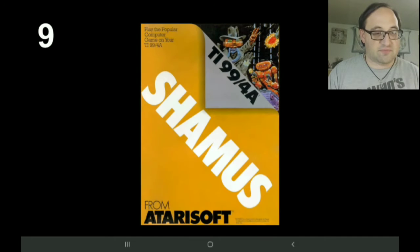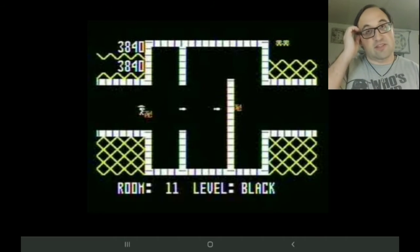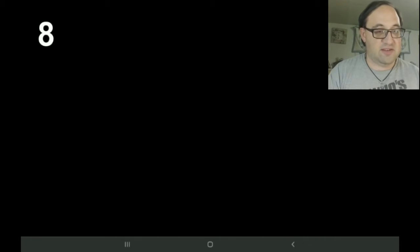Number 9 is Sherman. All it is is that you try to find a bunch of keys and escape. The unique thing about this game — surprising for way back in the 80s — is that the map constantly changes and is never the same. It's always randomly generated, so it's always difficult and interesting to find everything. Each room is a different color and each monster in the rooms does different things.